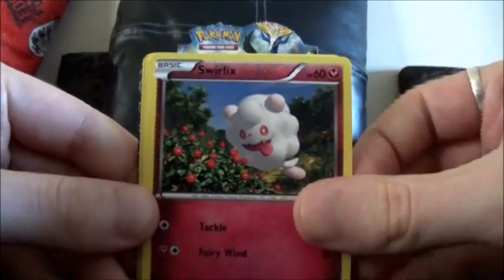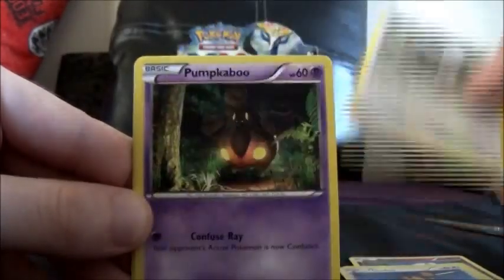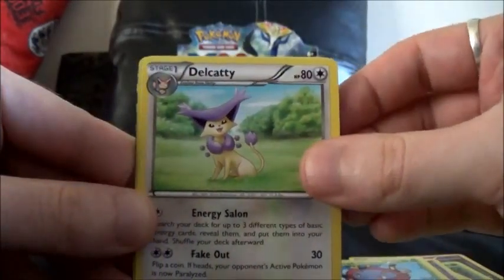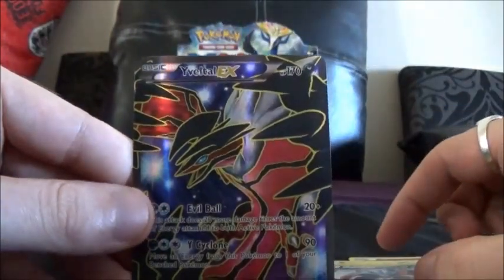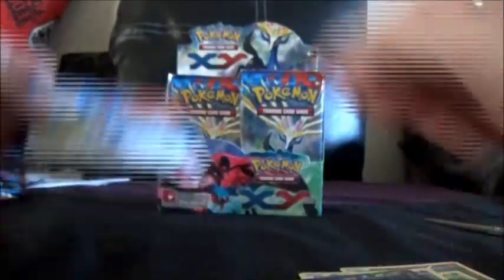We've got Swirlix, Scatterbug, Doduo, Bunnelby, Pumpkaboo, Volbeat, Delcatty, Fletchinder, a Malamar Reverse, and a Volcanion EX. I really, really wanted this one — it's very pretty, very, very pretty. And here you go, hopefully you'll have the same luck as I did with that one.